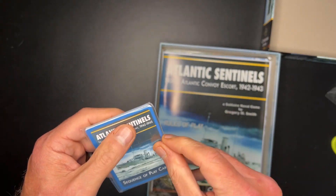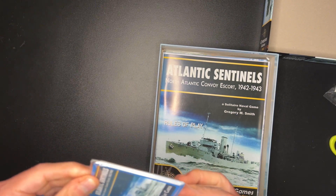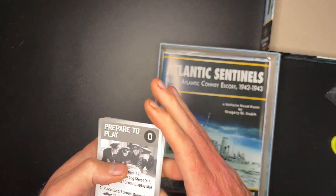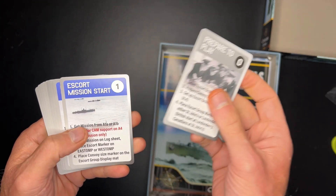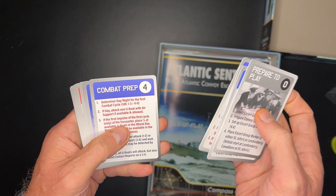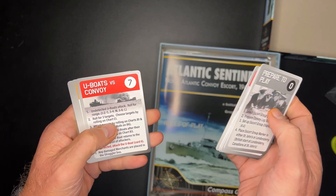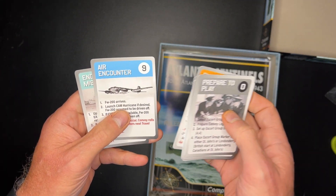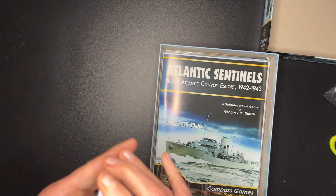We have some cards here — sequence of play cards. Prepare to play, card zero, escort mission start, conduct a mission, encounters, combat prep, detection, attack U-boats, U-boats versus convoy encounter sequence, air encounter, and end mission — so ten sequence cards.